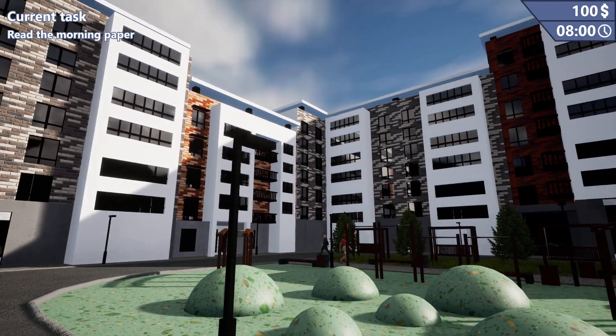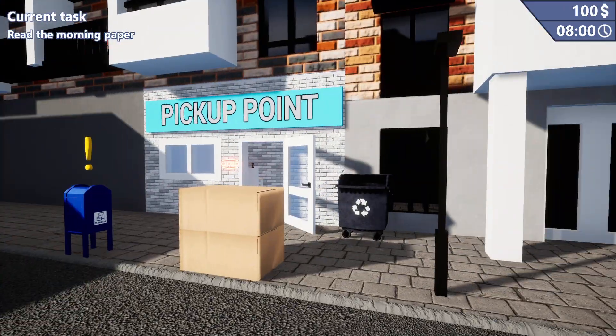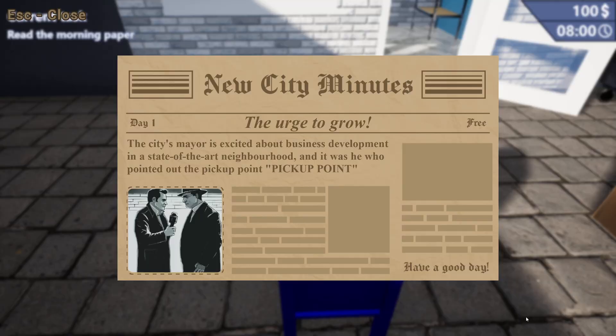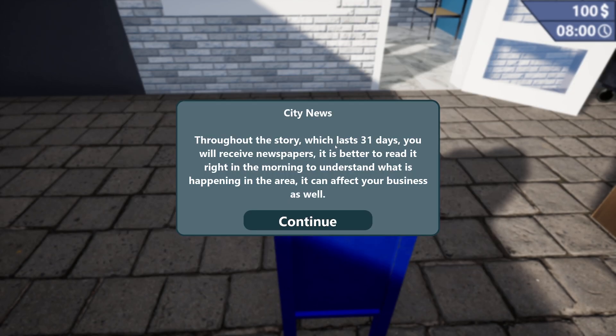Cute little building on building action here. Let's go inside. Current task: read the morning paper. The city's mayor is excited about a business development in a state-of-the-art neighborhood. This does not look state-of-the-art. Throughout the story, which lasts 31 days, you will receive newspapers. It is better to read it right in the morning to understand what is happening in the area. It can affect your business as well.